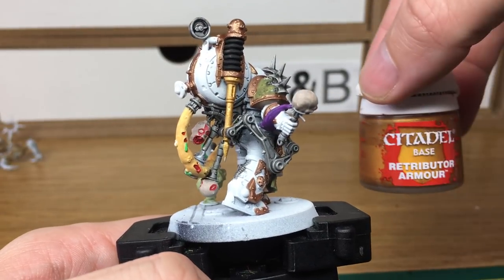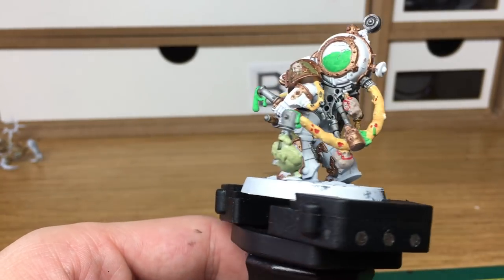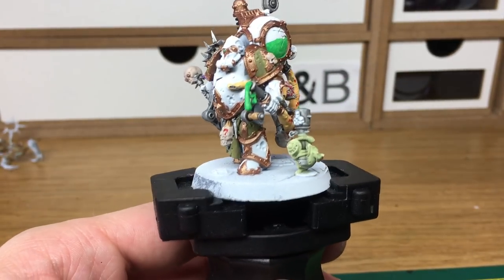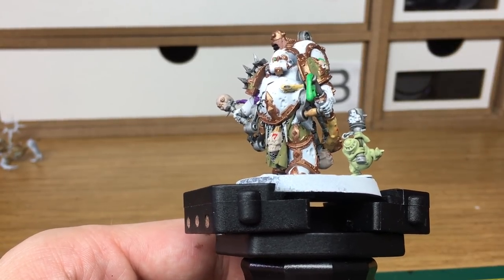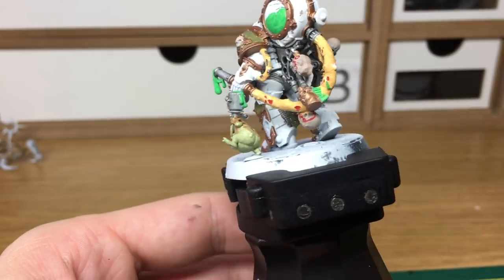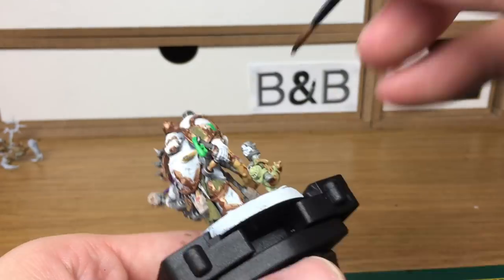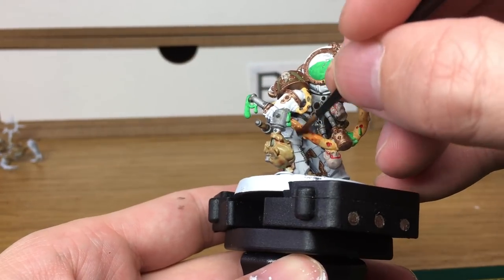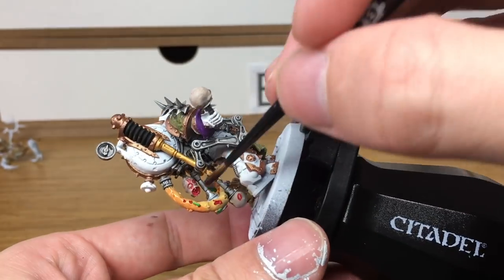I've added a little bit of Citadel Retributor Armour to this part here, and I've also used a little bit of Vallejo Beige Brown — that's just to do the hair. Any light brown colour will do on the hair of those models and on the handle. Now we're going to be using Reikland Flesh Shade from Citadel — I'm going to be using that on all the skin bits on the model: the Nurgling and the corpse heads.